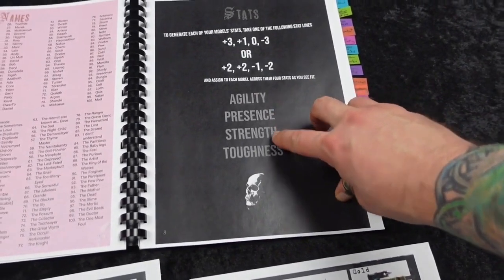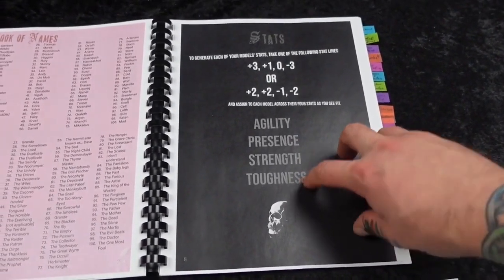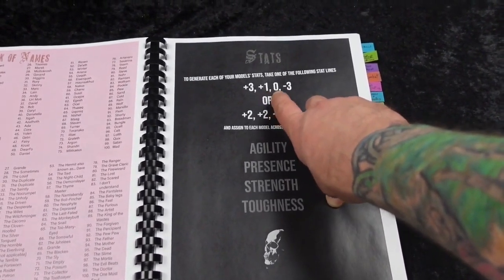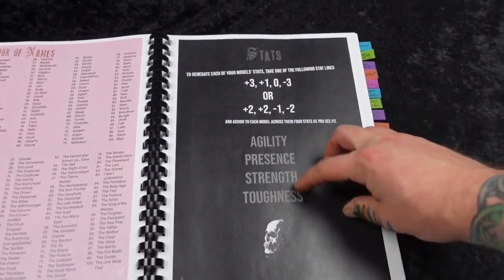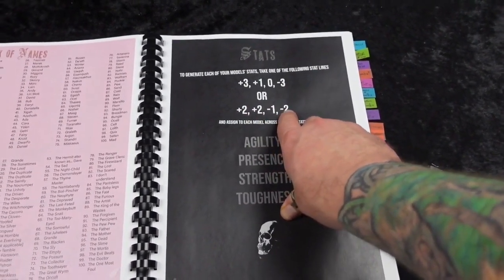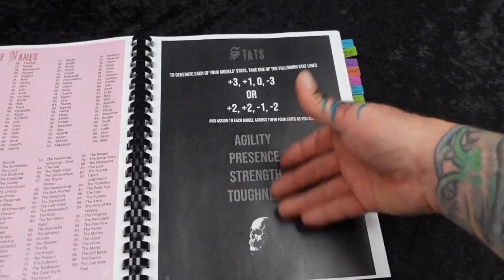Now for stats — there are four stats in the game: Agility, Presence, Strength, and Toughness. There are two potential stat lines you can choose: plus three, plus one, zero, minus three applied accordingly; or plus two, plus two, minus one, minus two applied accordingly.